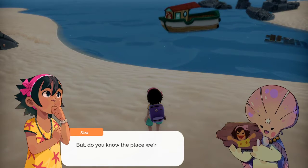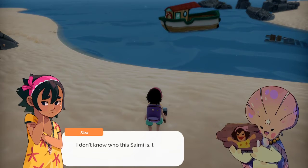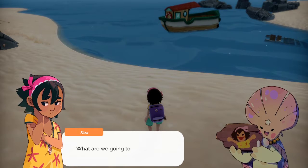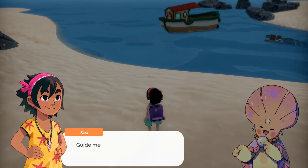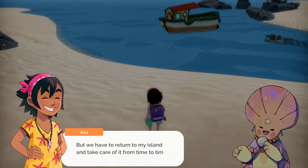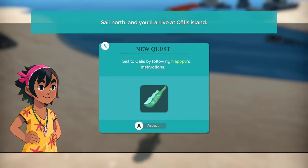I know that, since I'm with you. But do you know where the place we're heading — Qualis? I don't know who this Saini is, the one Yaya used to write to. What are we going to do out there? I don't think that Yaya Haku would have let me go. Guide me, I will follow your instructions. But we have to return to my island and take care of it from time to time. Set sail to Qualis by following Napopo's instructions.